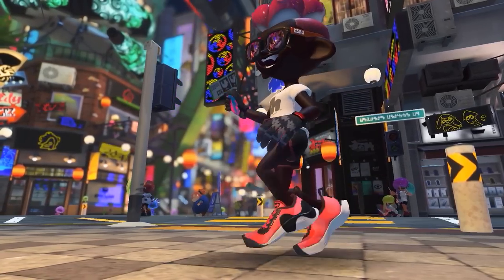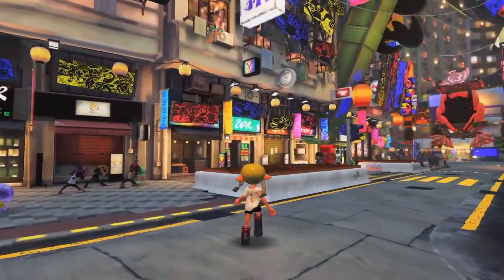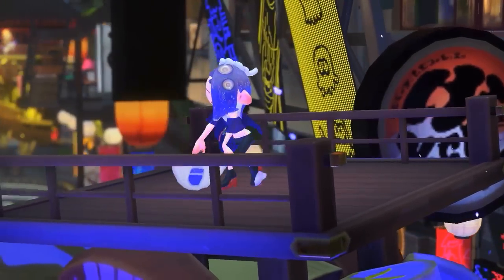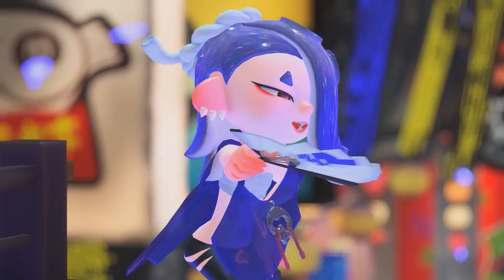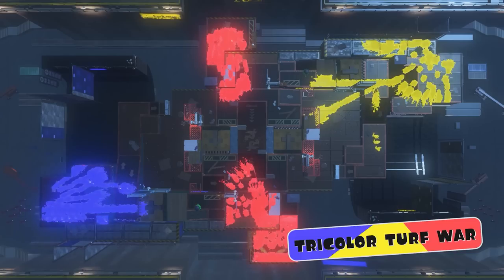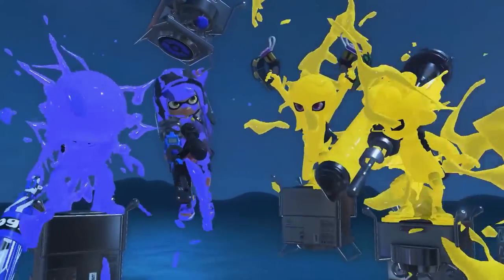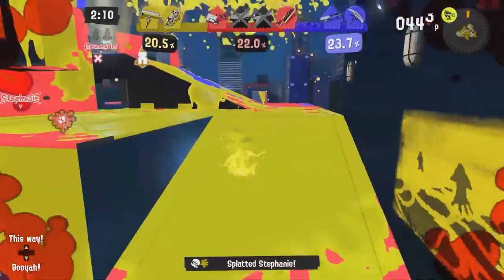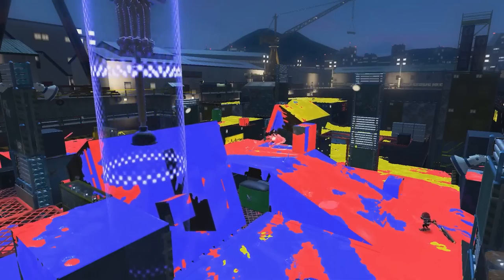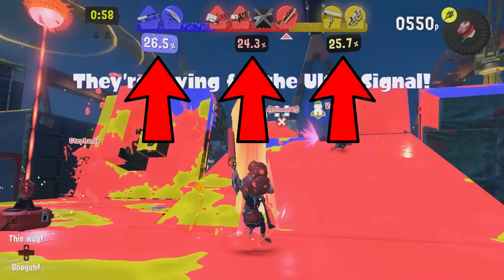They then announce Splatfest returning, which is a surprise to no one. But what is a surprise is that this time around there will be three teams to choose from every Splatfest, rather than two. Splatfests will be 48 hours. In the first 24 hours, players participate in a normal 4v4 turf war, but in the latter half we get to participate in a brand new mode called Tri-Color Turf War. For the first time, three teams compete on the field at the same time — still 8 players total. The current winning team from the previous day starts in the middle and has to outpaint the other two teams, which only have 2 players each. In the center of the map, there's a new thing called the Ultra Signal — a beacon the two enemy teams try to secure. If they do, it will unleash the Sprinkler of Doom, a giant sprinkler that assists the teams of two in painting the map. These Splatfest matches also show a live percentage so you can see who's winning during the match.